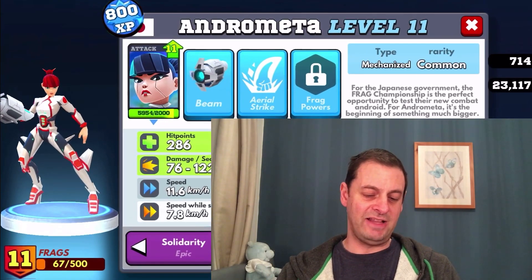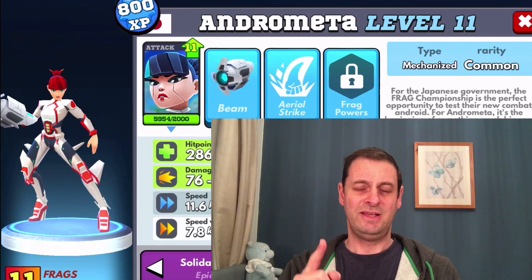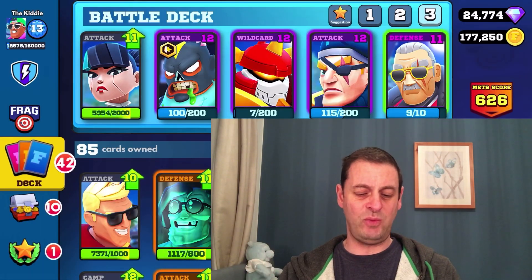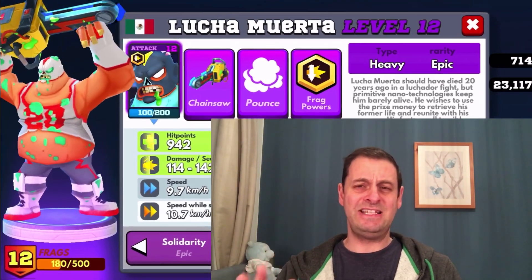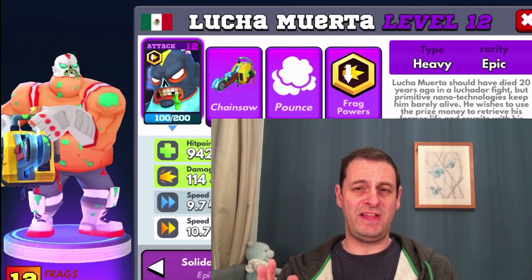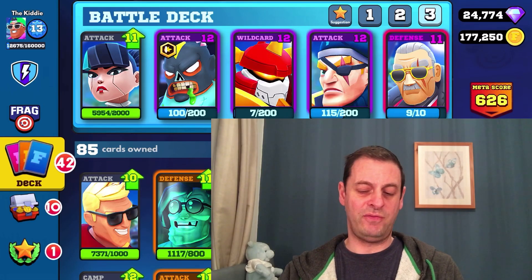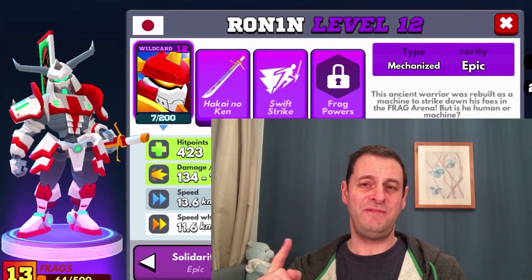So who have we got? We have Andromeda in the solidarity skin — she is a very good card with good splash damage and pretty good with the AI as well. Then I've got Lucha Moitra, and he needs a bigger t-shirt because that size is just not covering that stomach — but he is good at getting bunkers and I've got his Frag power.